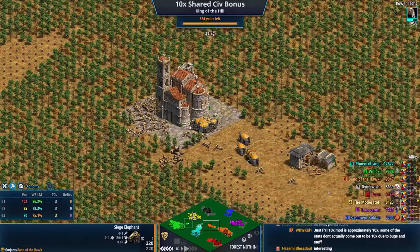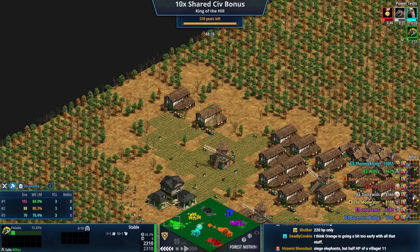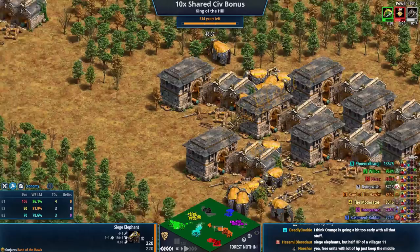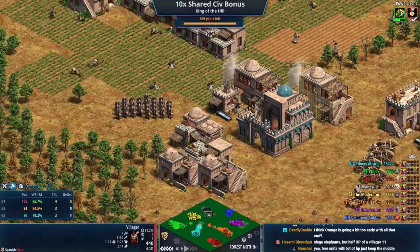FYI, the 10x mod is approximately 10x — some of the stats don't actually come out to be 10x due to bugs. There are Siege Elephants in the middle — Orange is just going for Siege Elephants. 220 HP doesn't feel that good. Do we have Bloodlines researched? Shouldn't that tack on a whole lot more? Celts don't get Bloodlines which is why I feel like their Paladins are going to be quite bad, but it's free. Look at the Steppe Lancers.